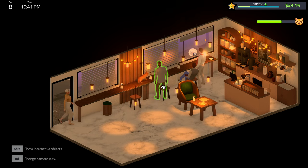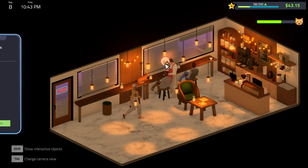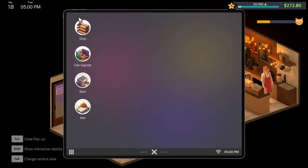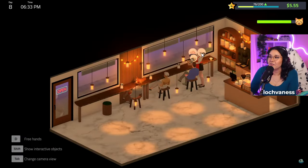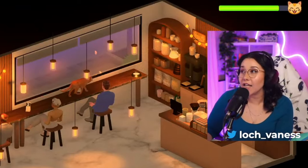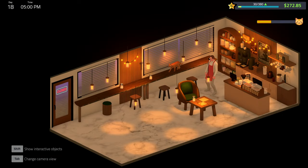A couple things I also realized that aren't explained in the tutorial are loans and bills. You can take out a loan, but just like in real life you'll be paying interest, so make sure to only take out a loan in emergencies — like if you've accidentally upgraded without first buying supplies. Shoutouts to fellow content creator Lock Vaness for being a hilarious example of taking out a loan when you don't need to. I'll put a link to her stream in the description so you can watch the chaos unfold.